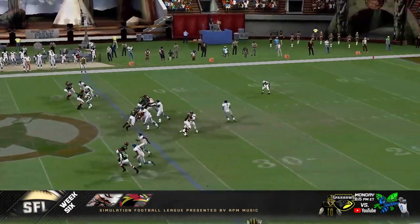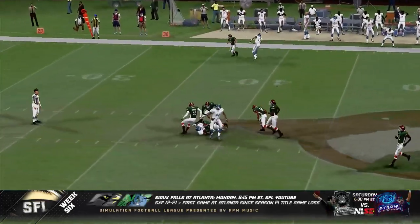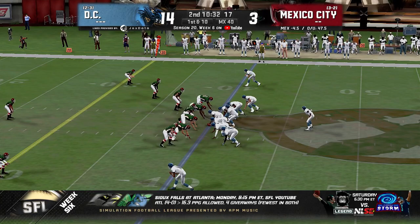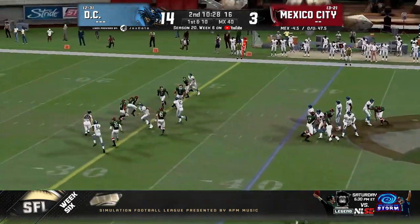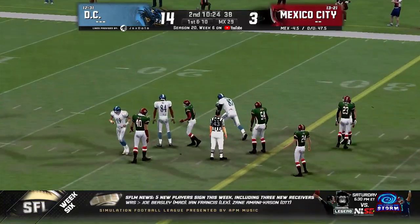So it'll be third down. Bit of a high snap for Synergy, going to go for the throw down the middle. What a catch! Gets down right at the 40-yard line to bring it down to the Mexico City side of the field. First and ten for Synergy. Finds the quick pass down the middle for Westlake, and it's enough for the first — gets about 11. What a play.